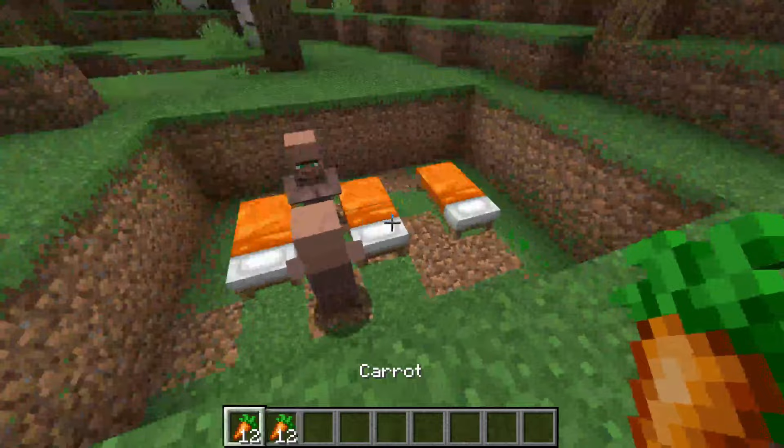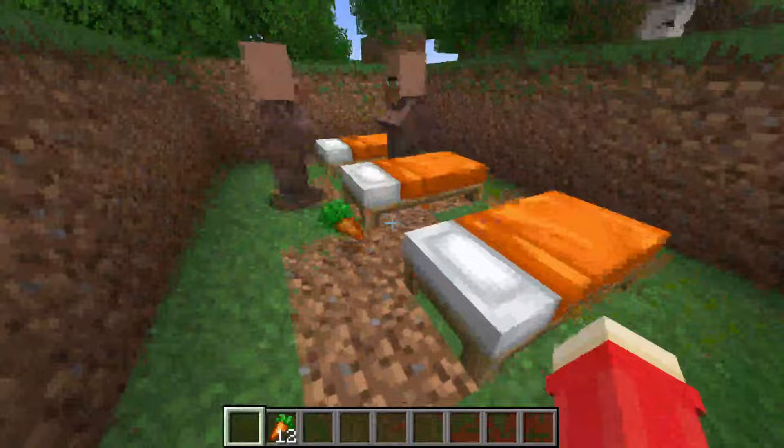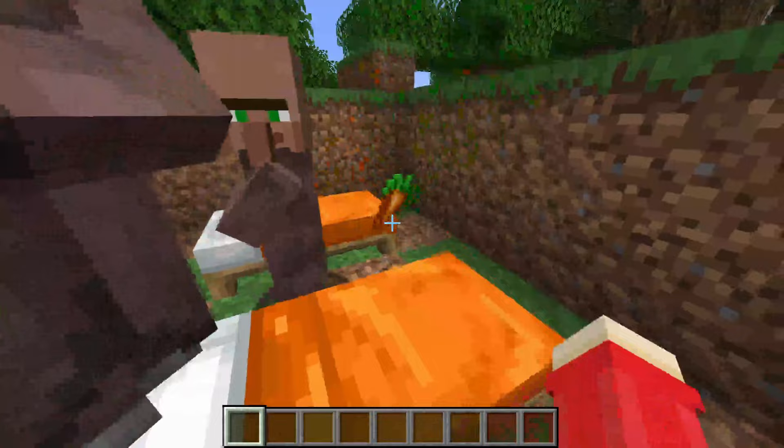Go and drop the carrots in just like so, and you're going to notice the villager actually picks them up. They walk over and pick them up, and they'll do the same for the other villager as well.